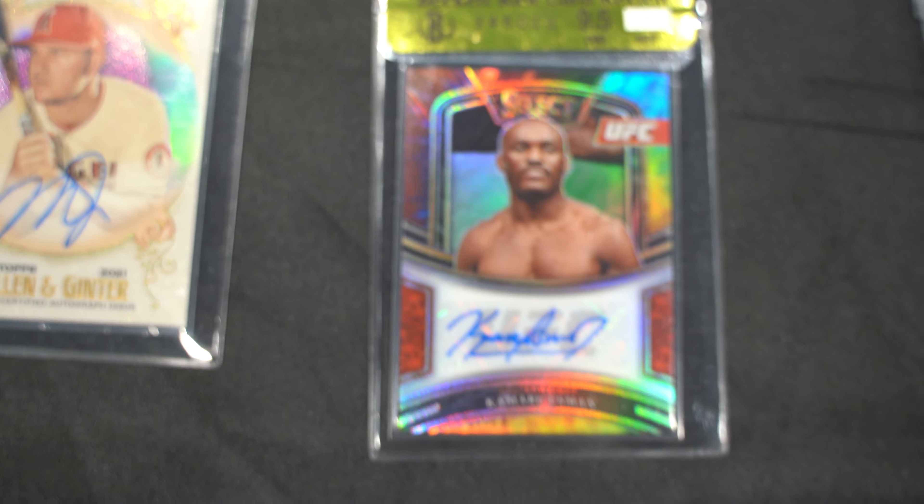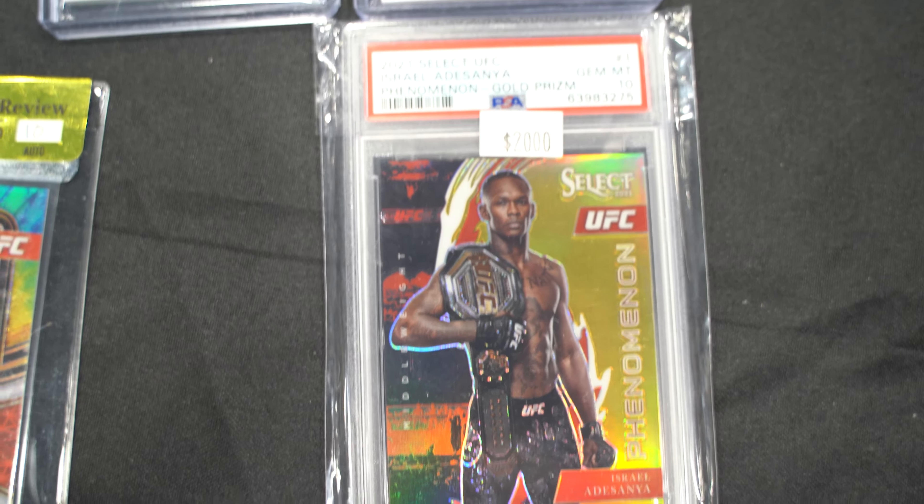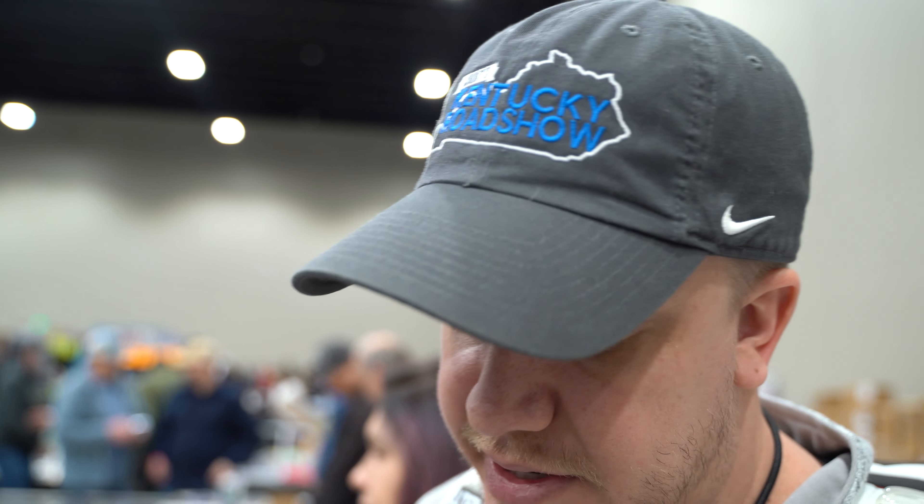We also have a Usman tie-dye auto. That guy goes off-sticker a lot, so it's rare that you find a clean PSA 10 auto in Usman stuff. To have an auto that's that clean and all on-sticker is special. And then the big man - Israel Adesanya. I'm not that educated about UFC, but I know Israel Adesanya is that guy in his class. A gold prism PSA 10 out of 10 long-term is going to be just fine.